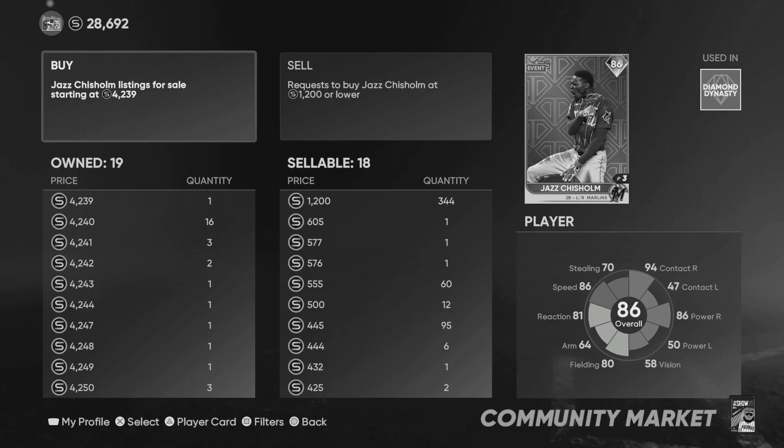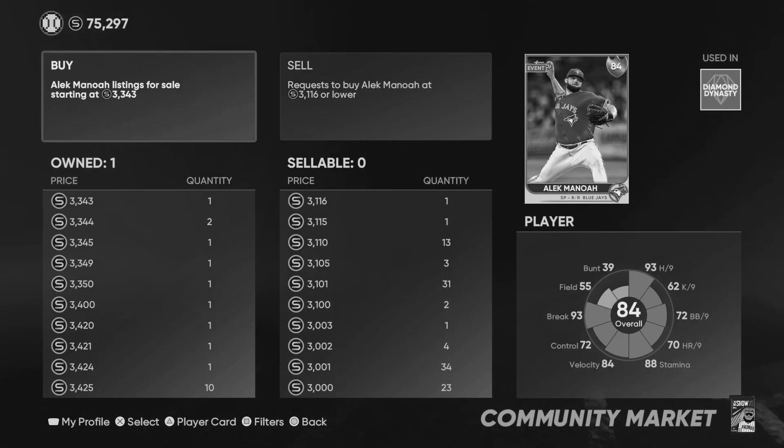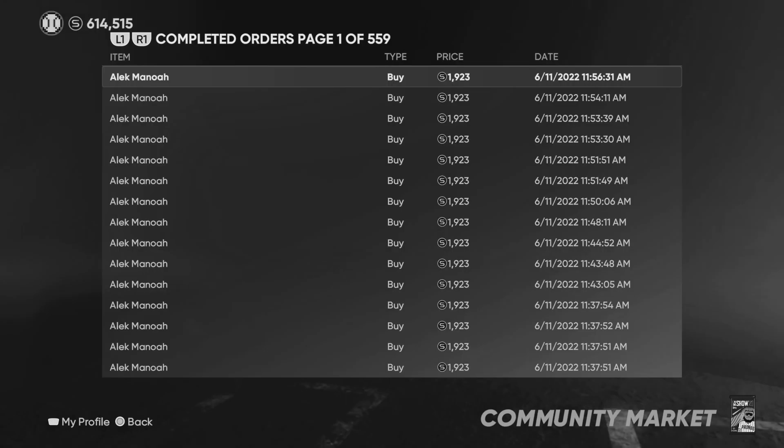That quick sell value is extremely important. As you can see right here, 344 orders are up for $1,200 stubs — those were placed when he was at an 83 overall gold. He got a plus three upgrade to an 86, and his quick sell value is at $3,750. So I was buying those cards for $1,200 and then either putting them up on the market or quick selling them for a profit of about $2,500 stubs without even doing anything. All I had to do was wait for these cards to sell.